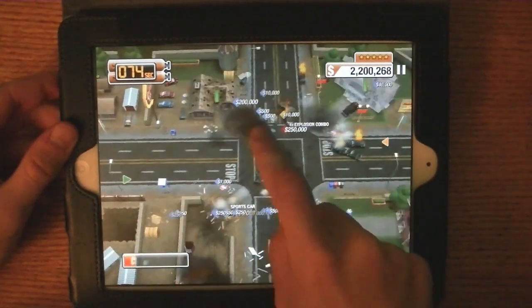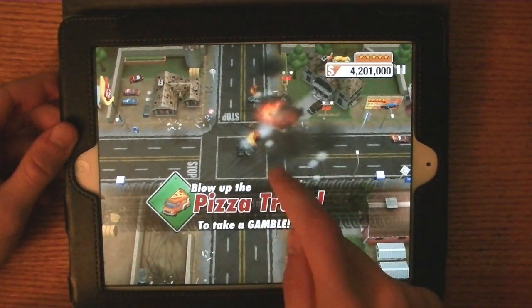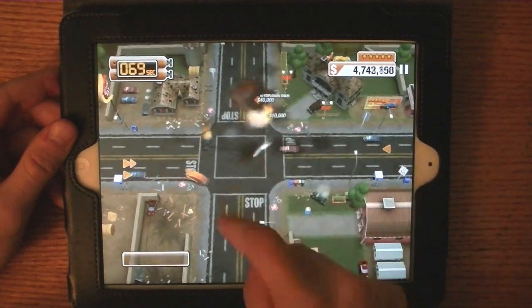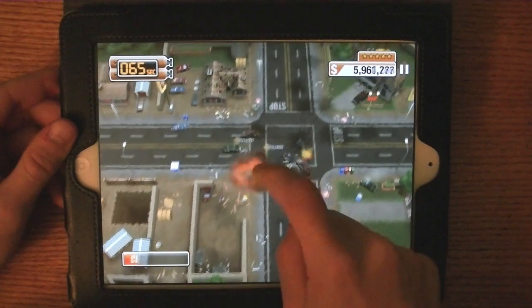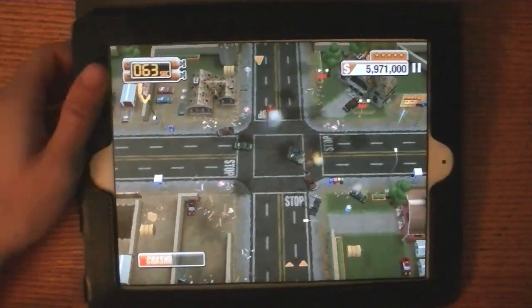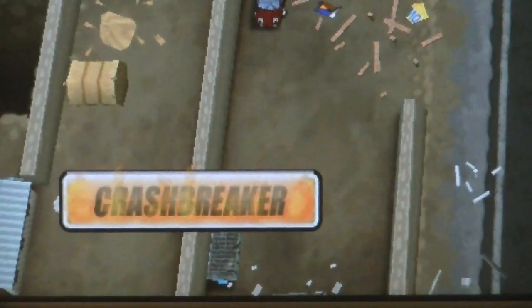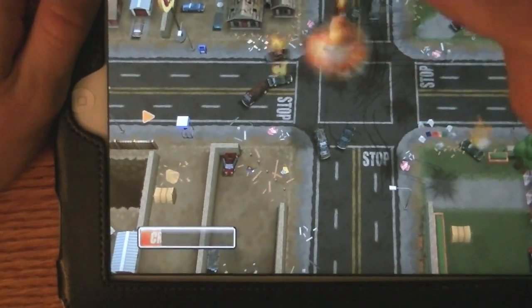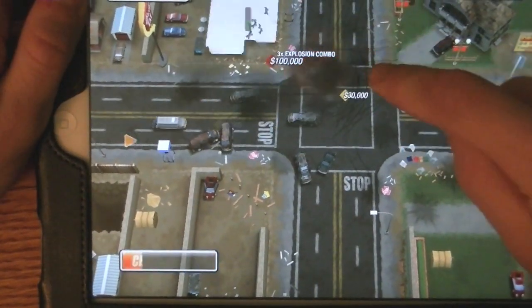Here you can see I'm just wrecking into a whole bunch of different cars, causing as much damage as possible, and I just got a power-up, which does differ between modes. Now I'm going to show you this crash breaker bar in the bottom left corner. As you can see, it is filling up, and once it's filled and is on fire, if you tap or swipe, the car will cause a small explosion which will damage anything close to it and cause it to go outwards.